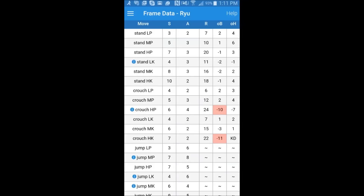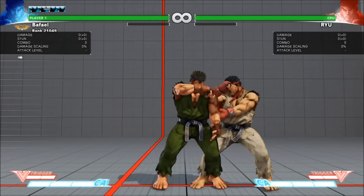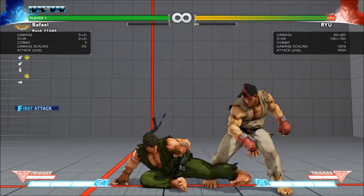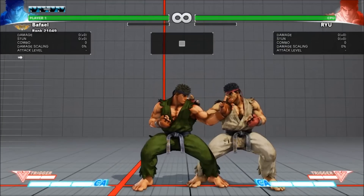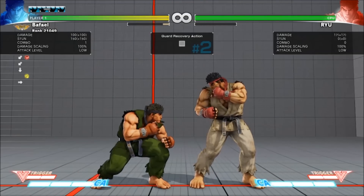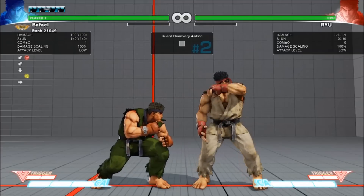Now that final column is advantage on hit, and between that and the first column — startup — we can figure out what kinds of link combos we can do. Ryu's stand medium punch is plus 6 on hit, which means it gives us 6 frames to hit the opponent in time for it to combo. Picking two random normals from the startup column, crouch MK hits in 6 frames and crouch HK hits in 7. This means Ryu's standing medium punch has enough time to link into crouching medium kick before the opponent recovers. However, the opponent will recover in time to block and potentially punish Ryu's standing medium punch into crouching heavy kick. So stand medium punch into crouch medium kick is a link; standing medium punch into crouching heavy kick is not a link.